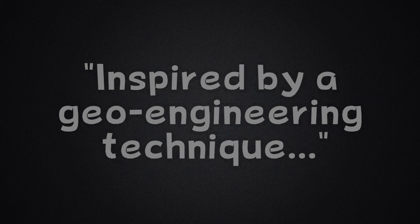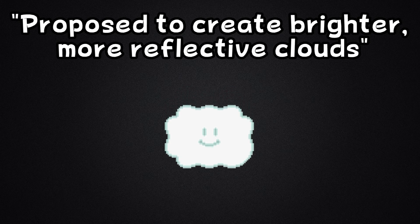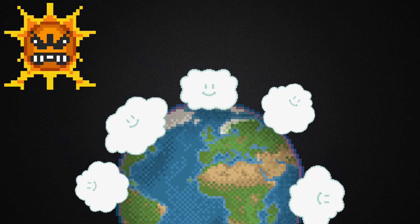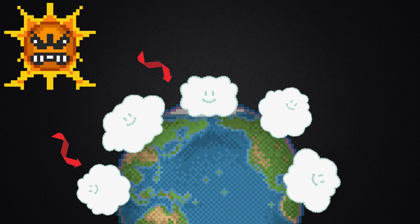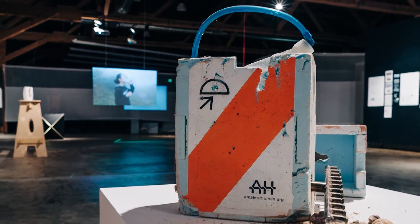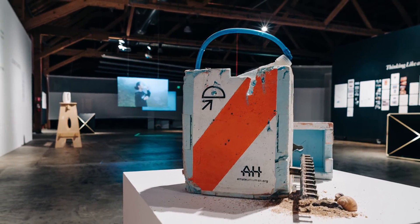The creator explained in an interview for Vice Creator's project that the machine is inspired by a geoengineering technique proposed to create brighter, more reflective clouds, which will shield the Earth from the sun's radiation and thus partly counteract climate change. So maybe Huff and Puff's plan wasn't so evil after all? Unfortunately, the Cloud Machine is now in a museum installation, so it is not currently in use. Maybe we'll see something similar again in the future.